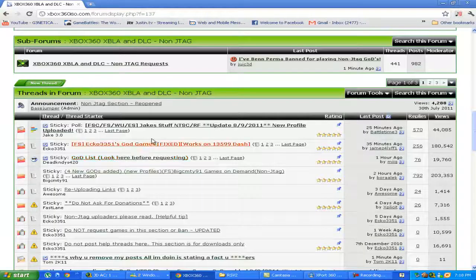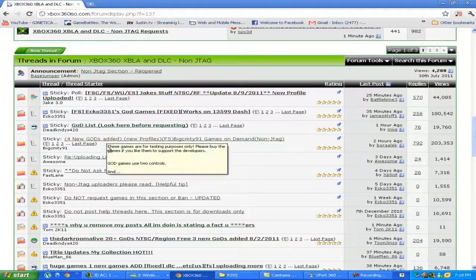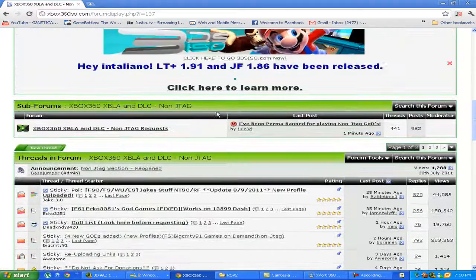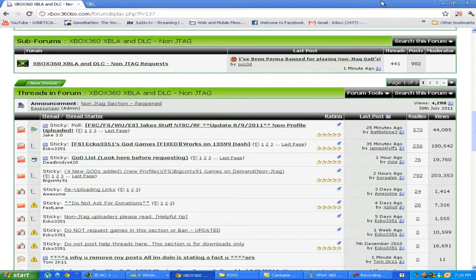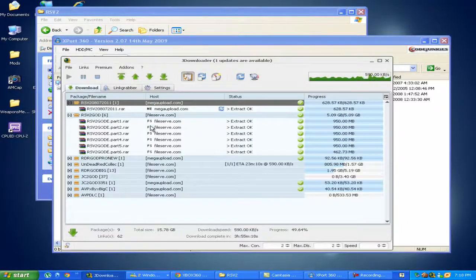Anyway, like always, download everything from Xbox 360 ISO — they reinstated this thread, so you can always come back to it now. They got the lists back up and everything, slowly growing back to what it was. And of course, use jDownloader to download everything.